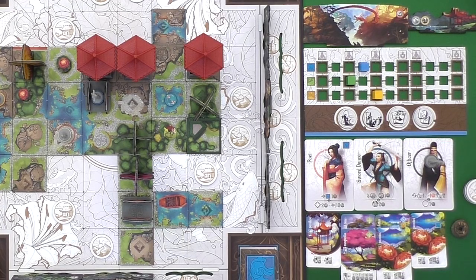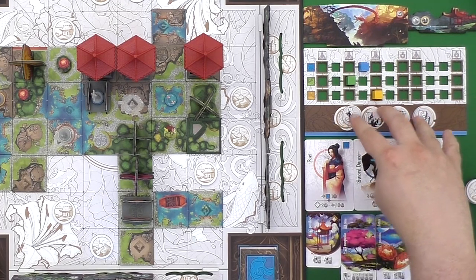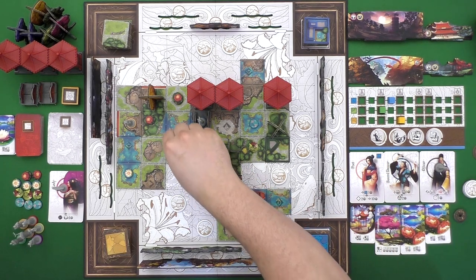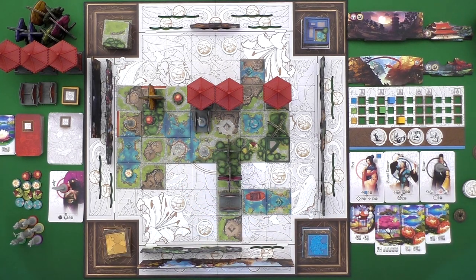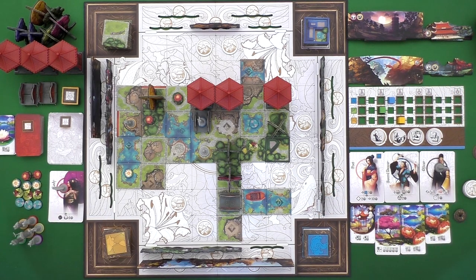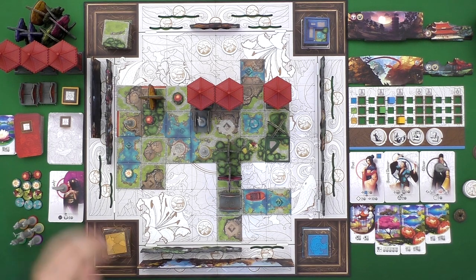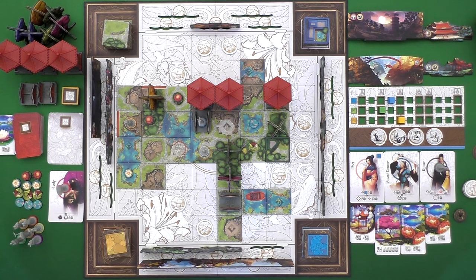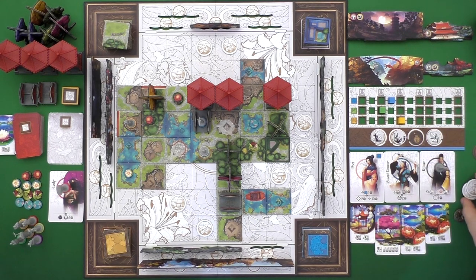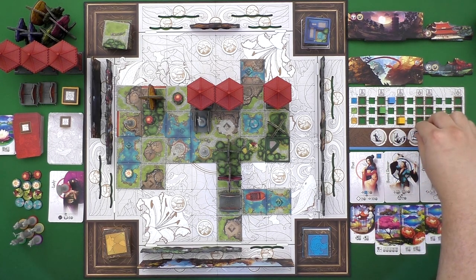Each player has four lantern actions they can take in addition to their main actions. These have different abilities like moving a character and rotating them in case there's a better view somewhere else, searching for a specific character or landscape, or taking multiple decorations in one decoration action or multiple garden tiles in one garden tile action. These are really strong and useful. Once you use them they flip over and become exhausted, but if you have enough landscape tokens you can trade those in to refresh your lanterns and do them all over again.